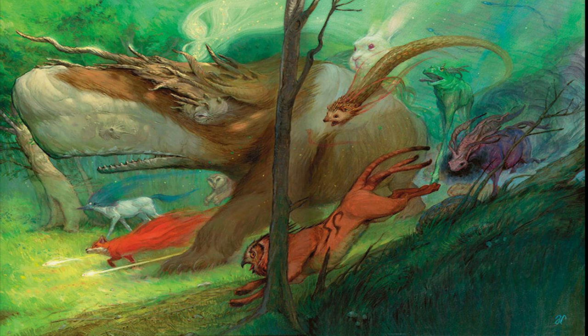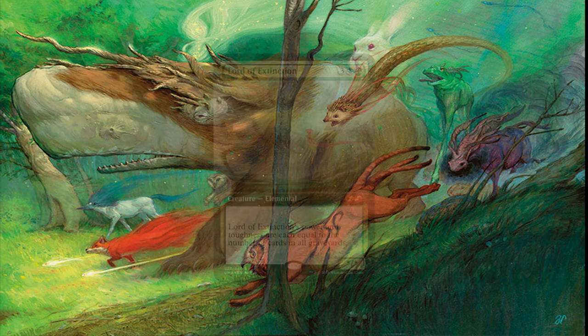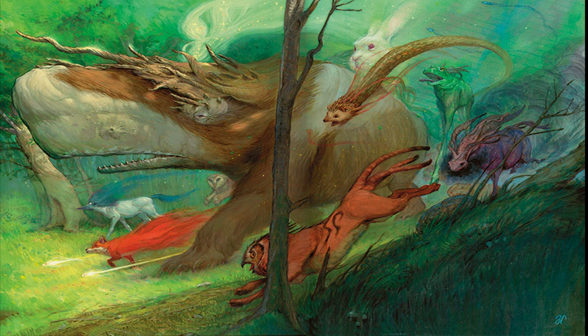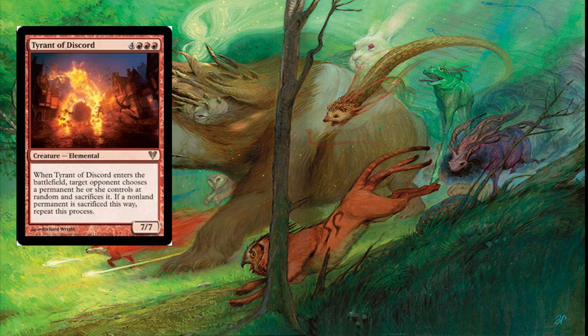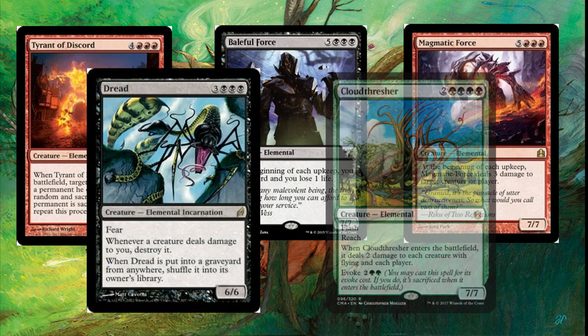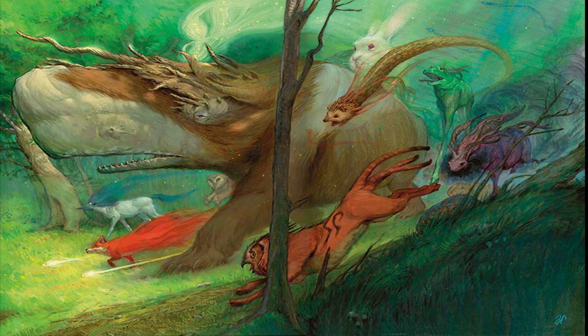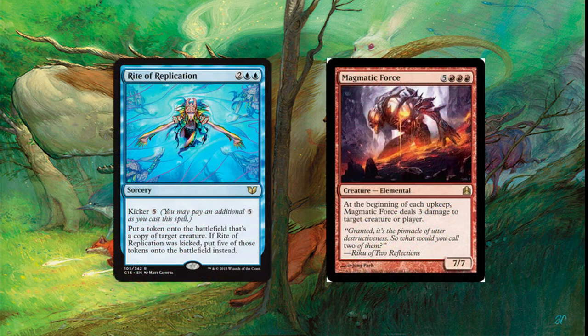We have a couple different ways to win with this deck. We have a lot of heavy hitters such as Lord of Extinction. I had one game where I was facing a mill player and Lord of Extinction hit up towards 175 power and toughness — it was instantly removed, but the powerhouse on this card is so much fun. We also run Tyrant of Discord, Baleful Force, Magmatic Force, Dread, and Cloud Thresher. The fun way to win — maybe not for your opponents — is using Rite of Replication kicked and targeting Magmatic Force. Having six 7/7 bodies that on each upkeep deal 3 damage to any target, totaling up to 18 damage, is insane.